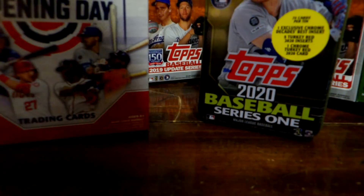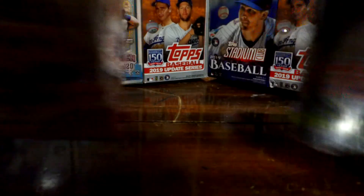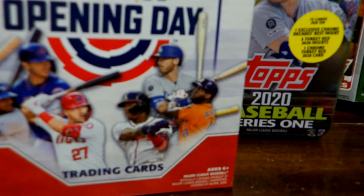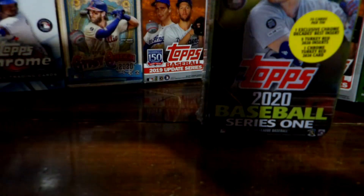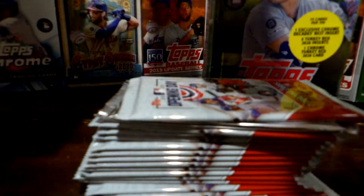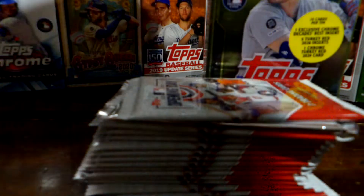Alright, let's get on with the opening. We'll open the 2020 Opening Day box first. We've opened quite a bit of this already and haven't pulled anything big yet, hoping to do that today. You get quite a bit of packs — let's look at the box. You get 119 cards, seven cards per pack, and those odds are ridiculous. There are 16 packs plus one red parallel pack. These are at Target.